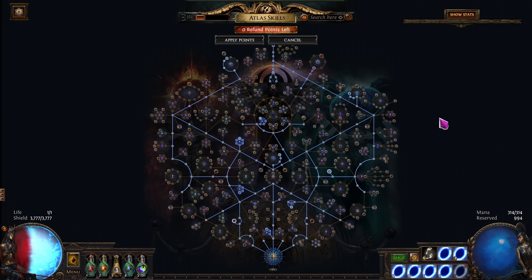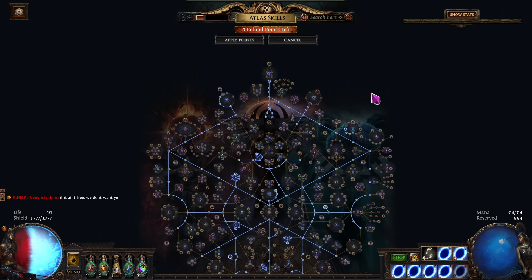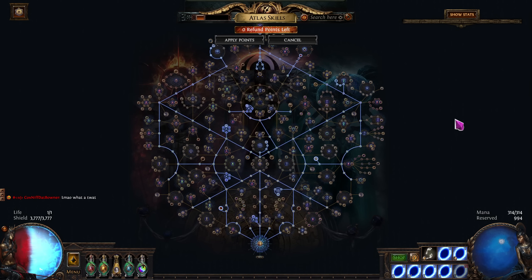Now to start I'll go over my atlas real quick — it's pretty simple. I just have all the map nodes as well as all the essence nodes, because essence is going to be one of your main sources of currency, as well as shaper and guardian maps, and that's pretty much it. I will have this link down in the description for you to copy.